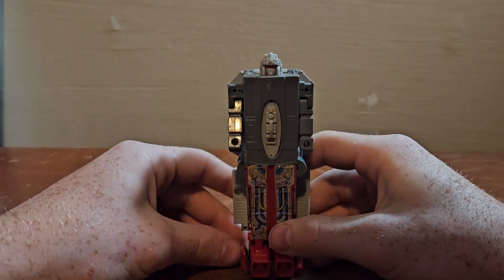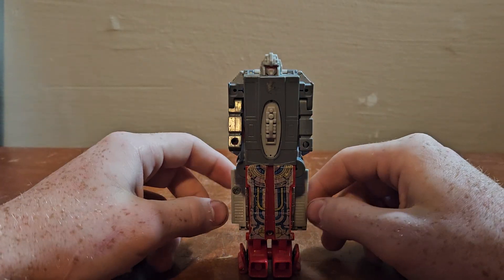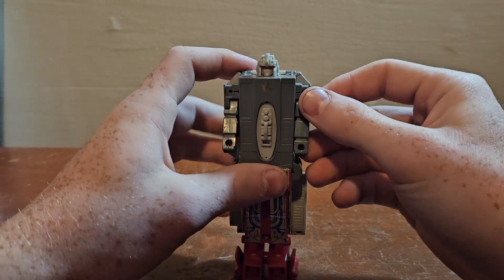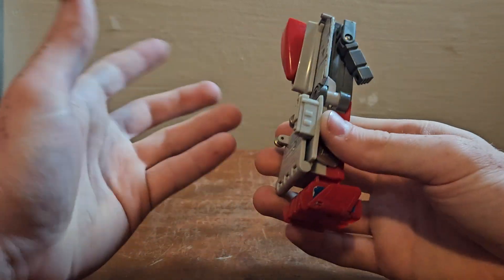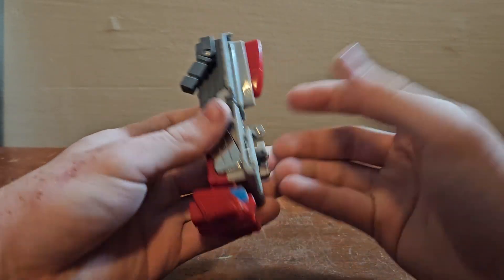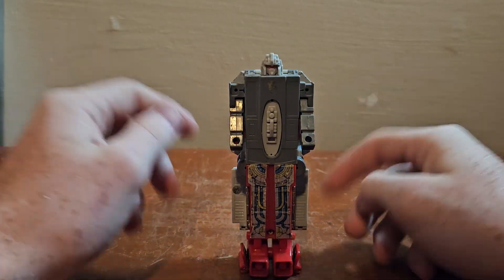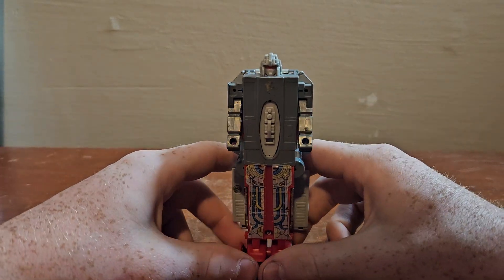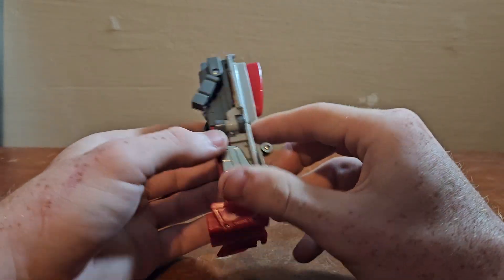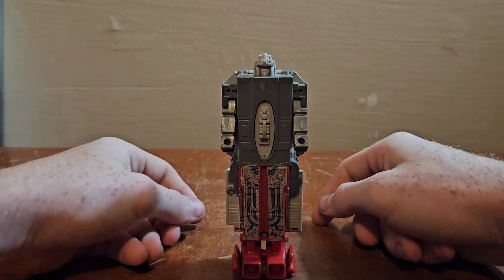I've always been somewhat of a fan of Broadside, even though he showed up like two or three times in the show. Him being an aircraft carrier is just so cool, and the G1 toy is also cool. There's just some sort of weird aura that he has of being just a dumb, stupid block — more of a block than the toys up till then.